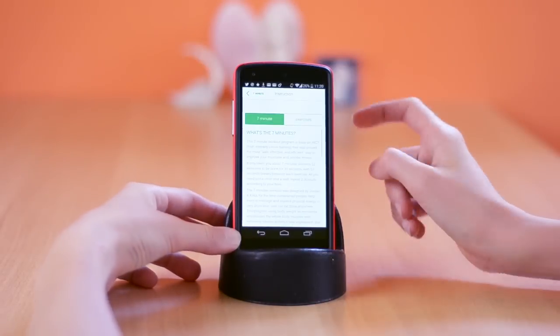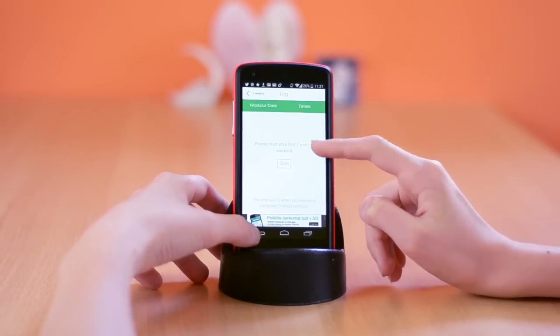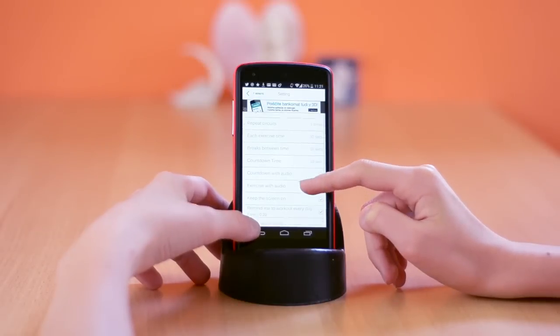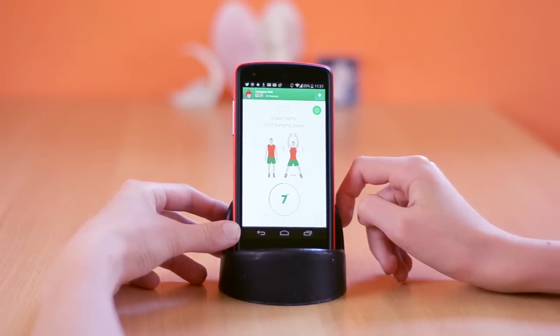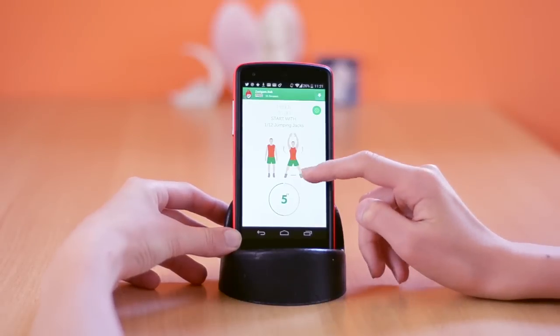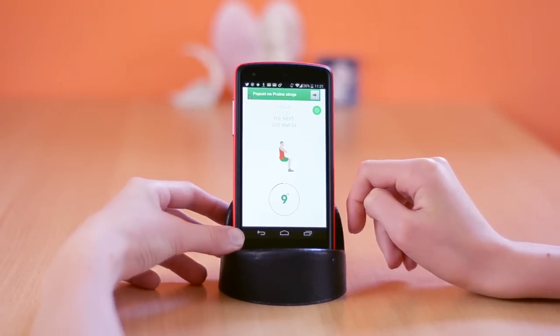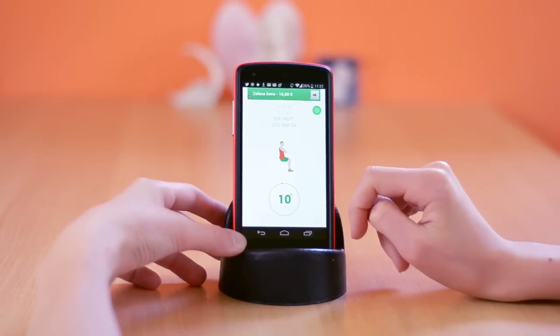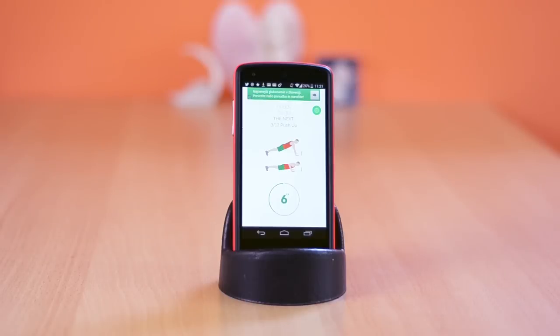Finally, the last app for today is called 7 Minute Workout. This app will guide you through a full body workout that will only take 7 minutes of your time. I use this app non-stop when I'm traveling just to get a really quick workout in. This app also gives you voice instructions, which is really nice. It also has an integrated timer, log, and so on. If you have more than 7 minutes available, you can repeat the cycle to get more out of your workout. I absolutely adore the design of this app — it's simply amazing. There is also an option to configure your rest times and countdowns in settings.